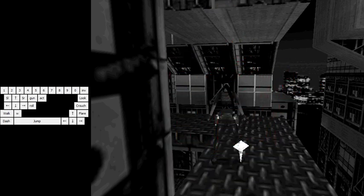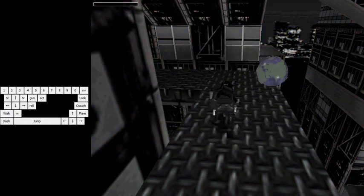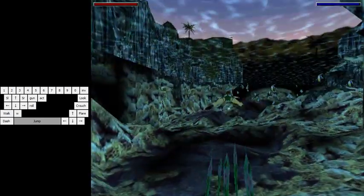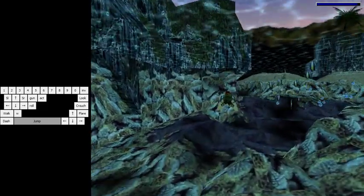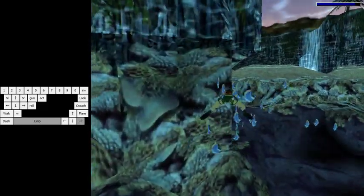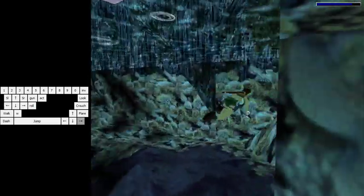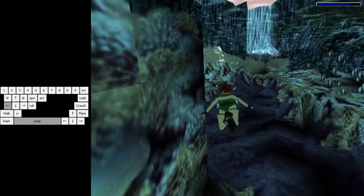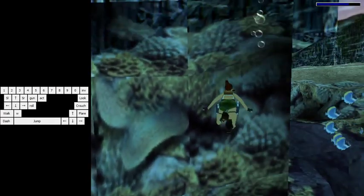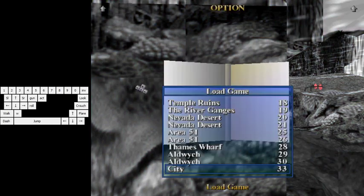First of all, when you're picking up the artifact of city, you want to spam the action or the enter key because you don't need to select anything on the globe anymore. So what you need to do first in this level is swim like this. This is really important.